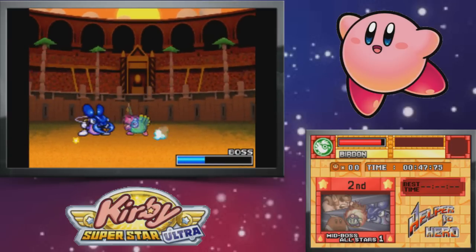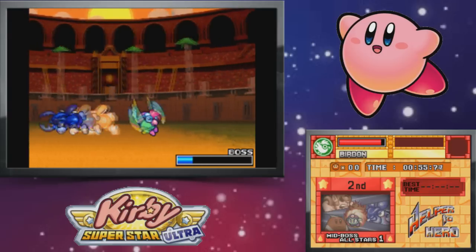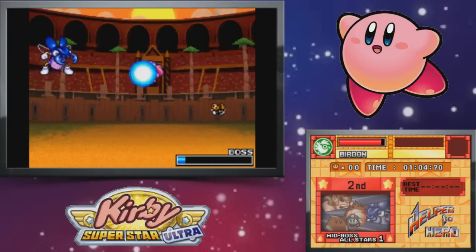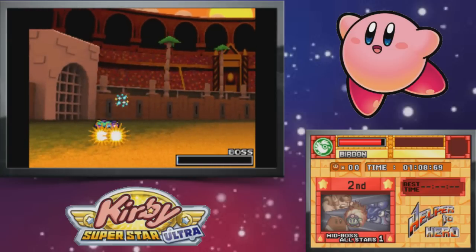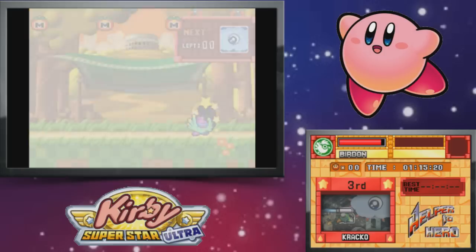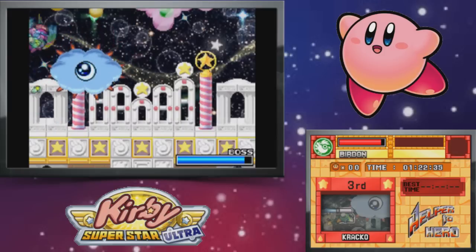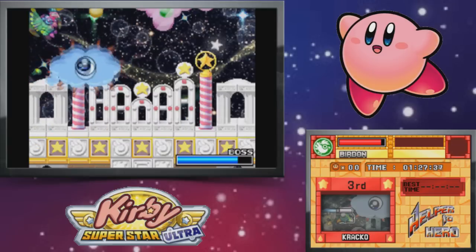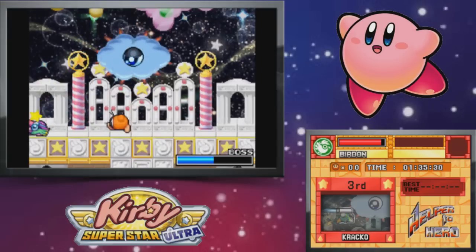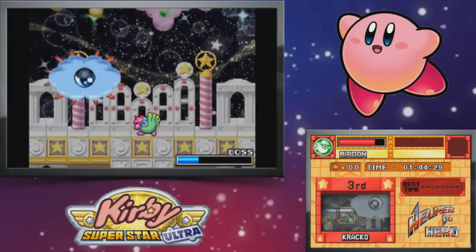There are definitely some options you can do with Wing. You have that suplex-like move — the Shuttle Loop I think it's called — you have this charge-up move, and I think that shockwave actually does do some damage too. Nobody voted for Wing though. I'm trying to think of what other ability also got close to being last — only got like two or three votes. I want to say it was Stone, but that also surprises me because I feel like Stone is the ability people use to beat this game a lot, just because you can't take damage with it whenever you use the normal B move.